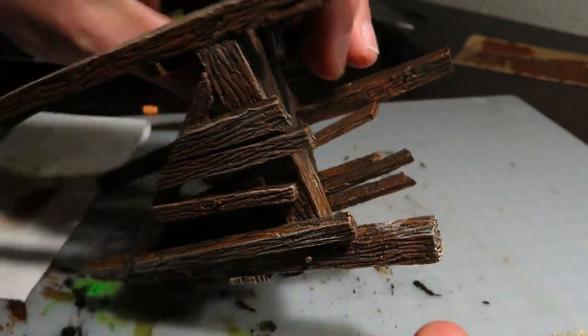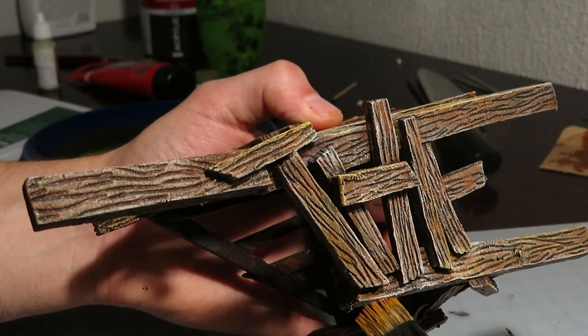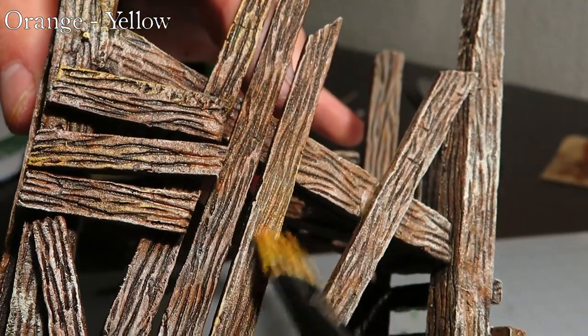Hey, this isn't that bad. I'll try something new for me — a bit of orange, yellow. Yeah, that works. Just a bit of that color on a few spots. At this point, I think I'll figure out how to get the dice to roll out nicely.